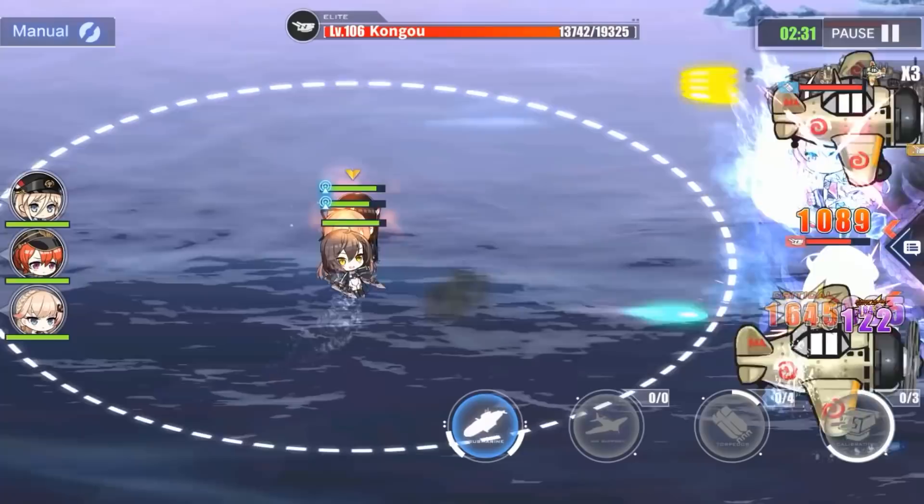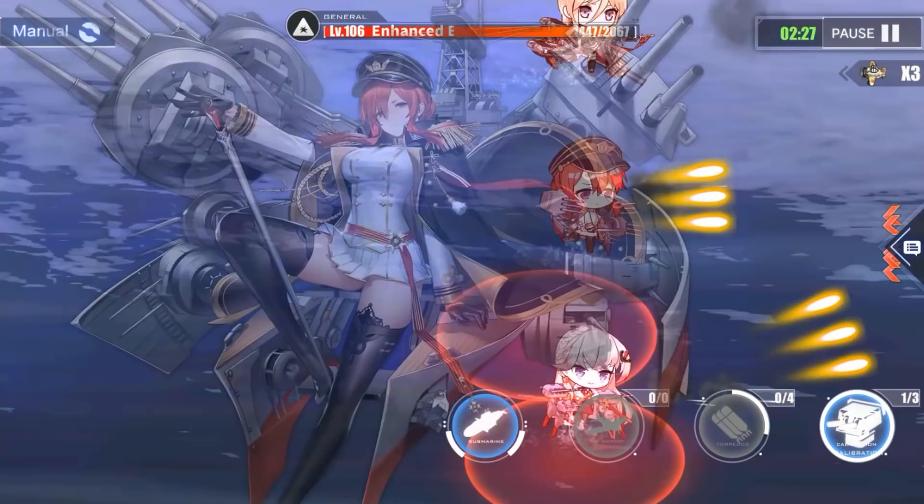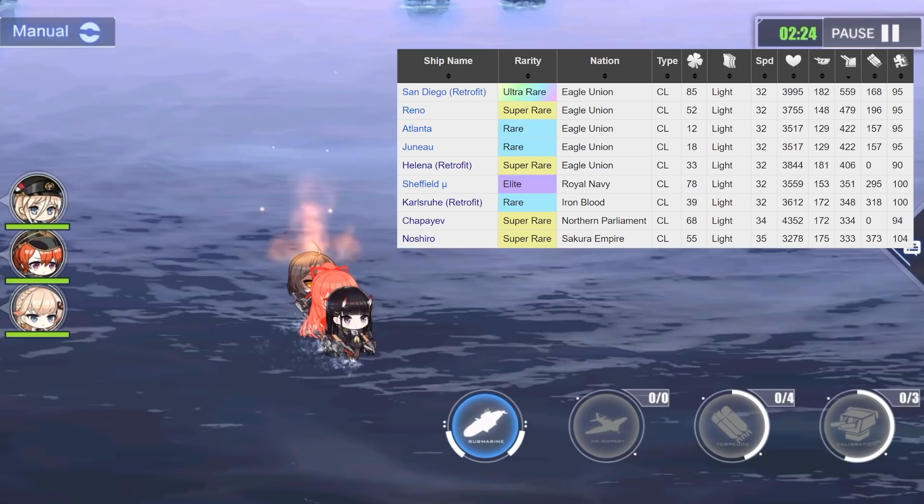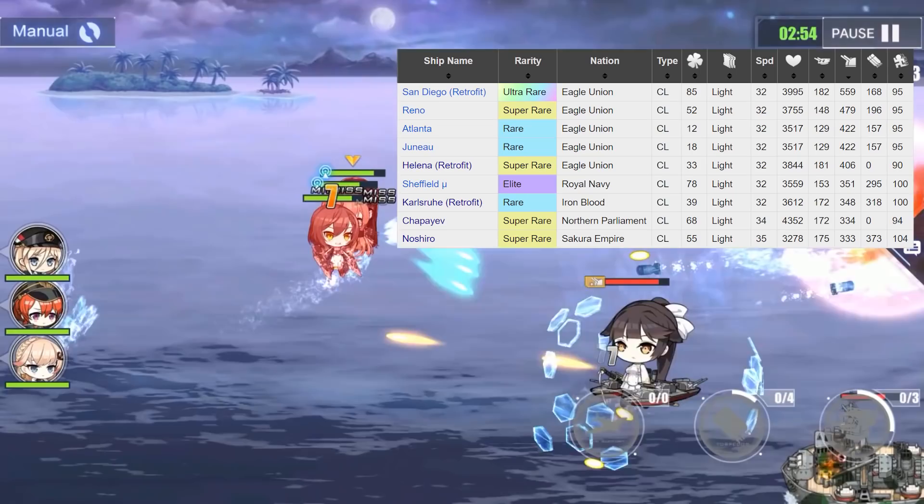Next up we have the anti-air. Recapping the history, she had many AA guns on her deck, so you might expect good AA in this game too. Sadly not — she only has 333 points there, which is almost a sign of the devil. It can take down some planes, but I wouldn't count on it too much. At least you get 110% efficiency.